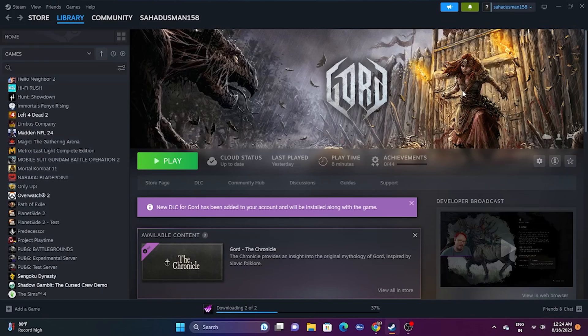Hello everyone, welcome back to Get Draw Tips. In this video we're going to talk about how to fix the game which is having crashing issues — it is not launching or won't launch, freezing and stuttering, low FPS drop, stuck on loading screen, and even black screen issues which are happening for many users right now.